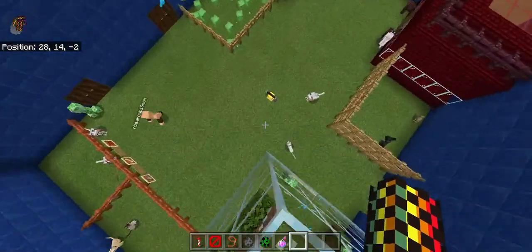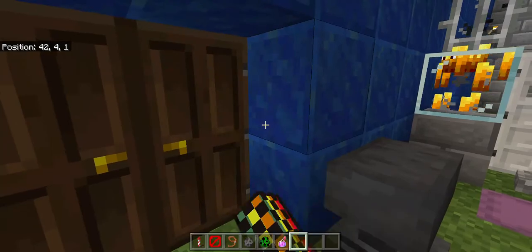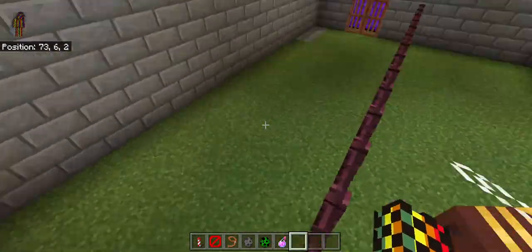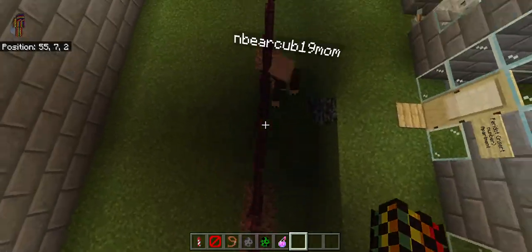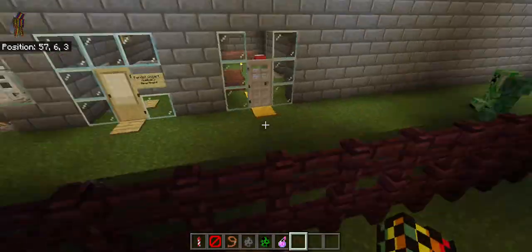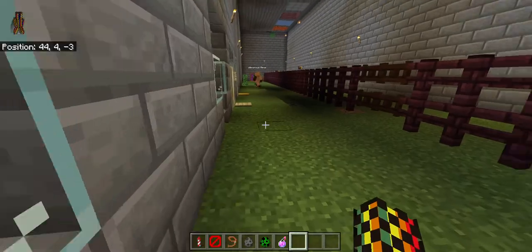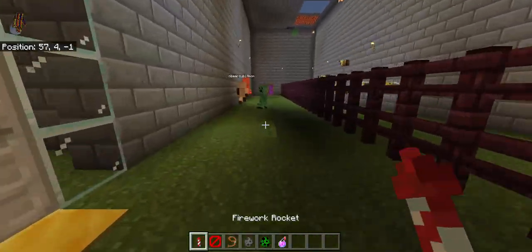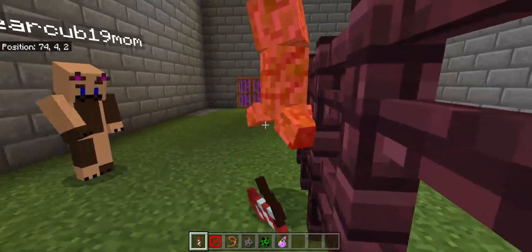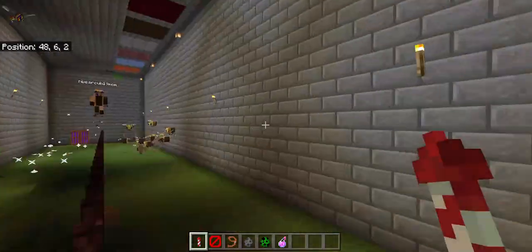This is sector two. Each of us owns a sector — Islands owns sector one, I own sector two, she owns sector three, and so on. Oh wait — Bean Jr is alive! We can kill you — oh, you accidentally spawned another one? No, Bean Jr was just hiding. He's with his best friend, which we'll get into later.